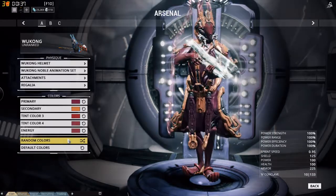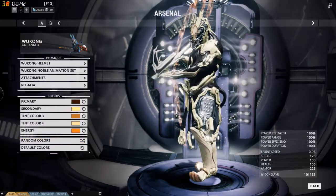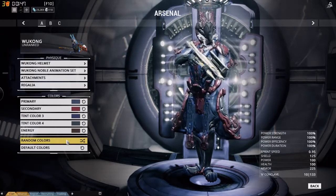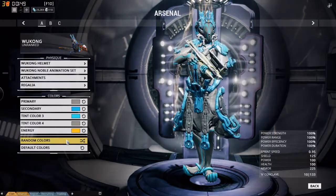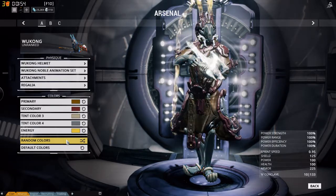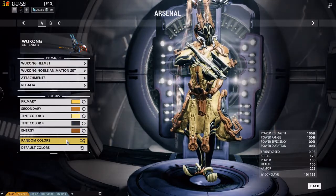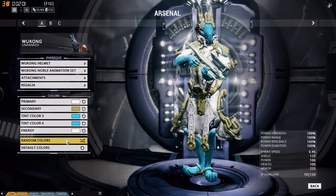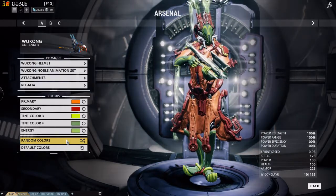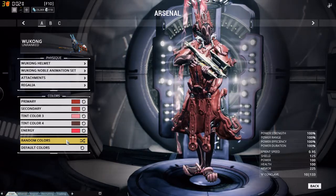That brownish one kind of looks pretty cool. The blue default he already has is pretty nice. There's also a dark desert style look to him. His color scheme isn't going to be too hard to pick out — I think we're going to find some really sweet color schemes with this warframe. That white on black was pretty cool too.